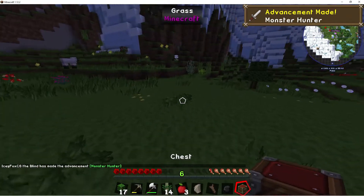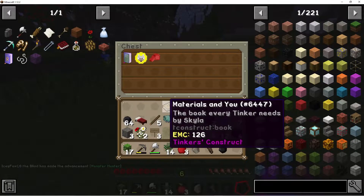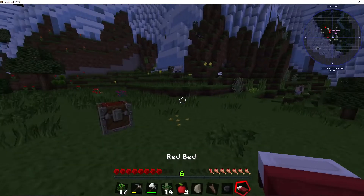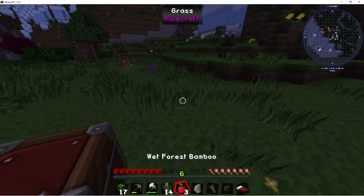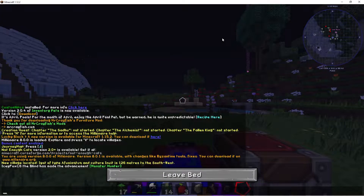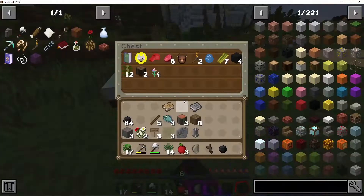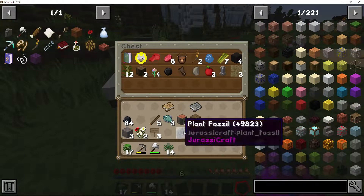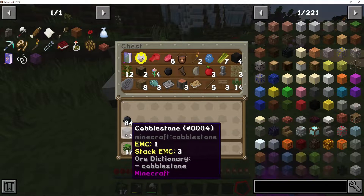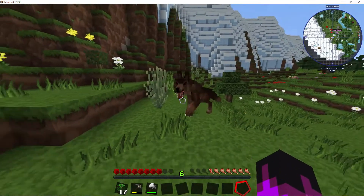I'll just place the chest down right here. I see you guys — oh my gosh, sword — I saw a monster zombie coming. I guess we'll just get to work on the base today. Because why not? We don't need any of this stuff to build a base right now. We should probably stop looking into Project E soon too.